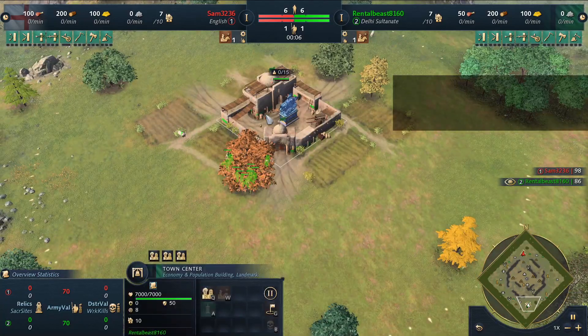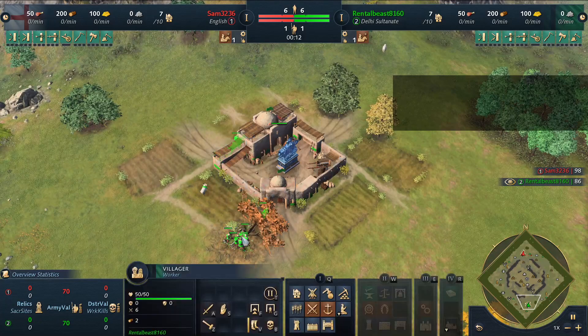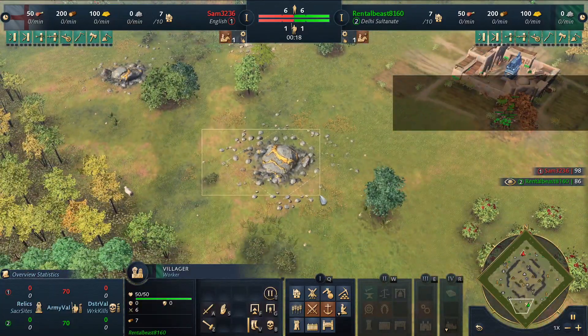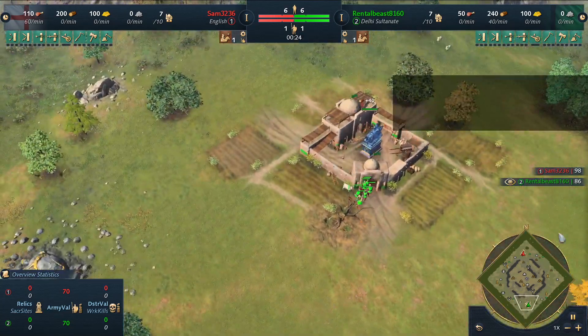This is King of the Hill map number one. We have Rental Beast playing with Delhi Sultanate playing against Sam in red playing as the English. There's a lot of gold very close to the wood line, and a lot of wood around the outside of the map here.